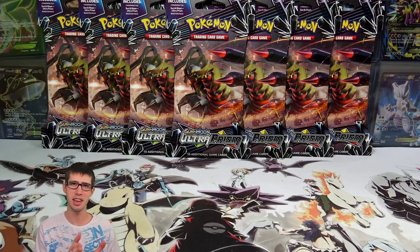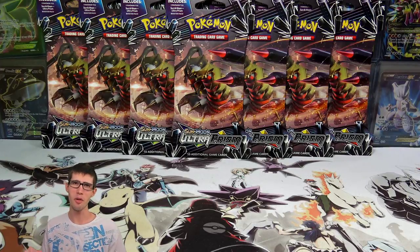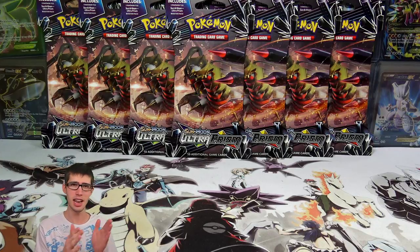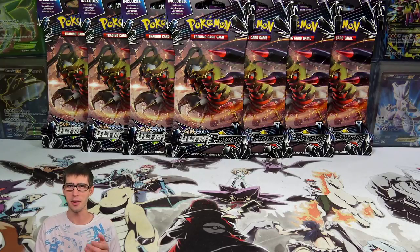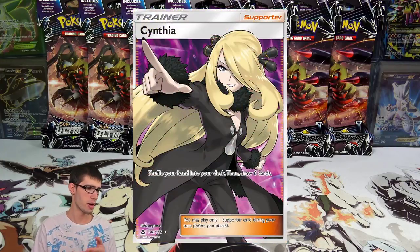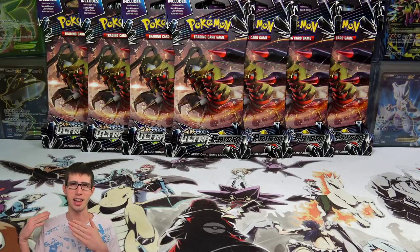We're back today with 10 packs of the Giratina Pack Art from Ultra Prism. If you guys missed out on my opening of the Dawn Wings Necrozma and Duskmane Necrozma versions where we open 10 of each pack, be sure to go check out the links in the video description. For those guys who are new to the channel, we are on the hunt for the Deadly Trio — the two gold cards and the Cynthia Full Art. They are the most expensive cards in the set, but we're also hoping for the other cards I need to complete the set binder.